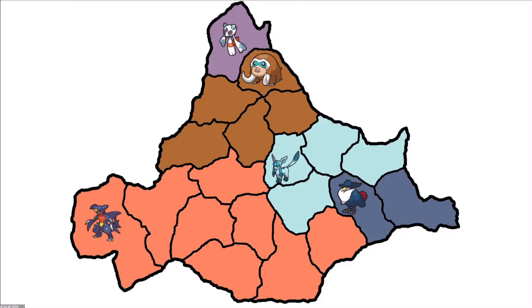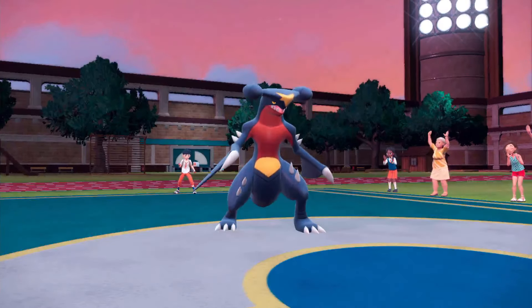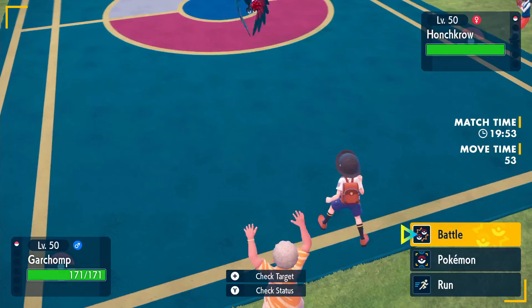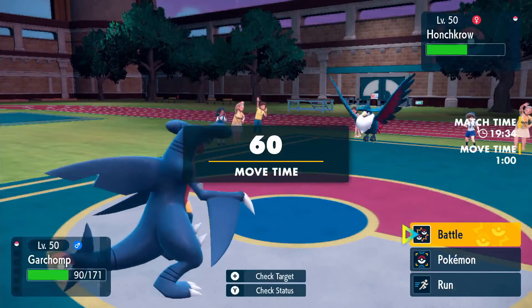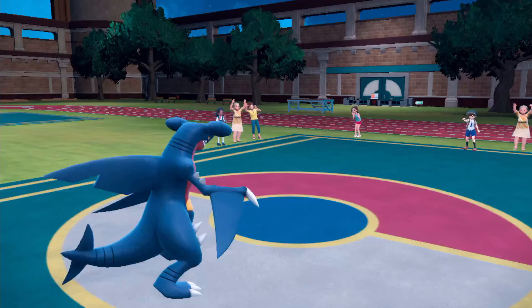Round 19: Honchkrow versus Garchomp — both have been kind of quiet recently. The ice types are eating here regardless of who wins. Night Slash from Honchkrow, Slash from Garchomp — it's a critical hit, and Rough Skin does big damage. Dragon Claw finishes it. Rough Skin into Dragon Claw just ends a lot of fights. Garchomp is the winner — but at what cost?